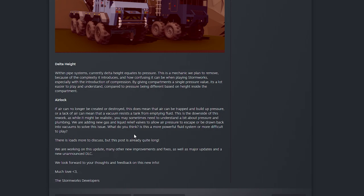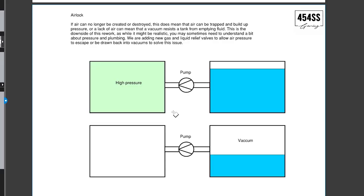The last item is air lock. If air can no longer be created or destroyed, it can be trapped and build up pressure. A lack of air can mean a vacuum resists a tank from emptying its fluid. This is a downside of the rework — while realistic, you may need to understand pressure and plumbing. To solve this, they're adding new gas and liquid relief valves to allow air pressure to escape or be drawn back in.